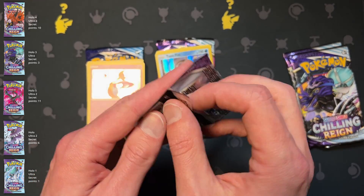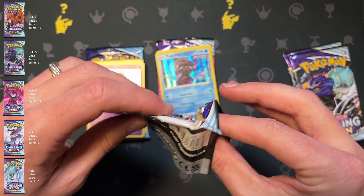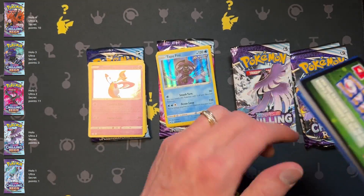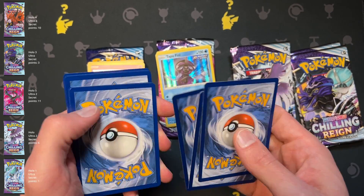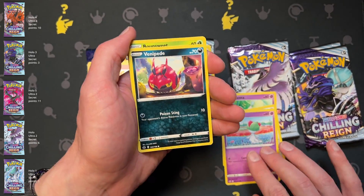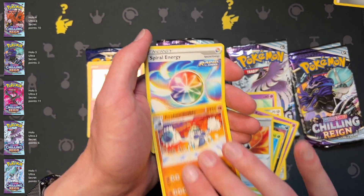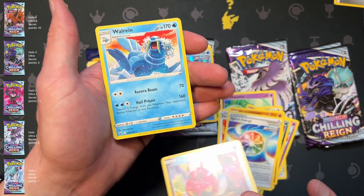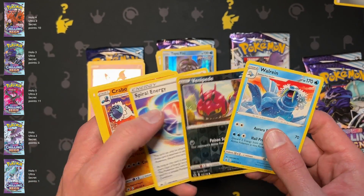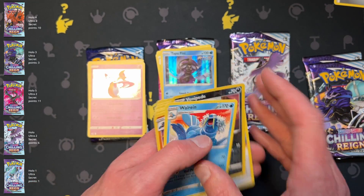The only way this guy can win is if he gets a secret rare. I'm gonna find out. Well, that's not gonna happen — Ralts, Energy, Gloves, reverse Venipede. Sorry, my camera just died. We just finished off this pack — hopefully we got the end of that. We have the Venipede and Walrein — no points.